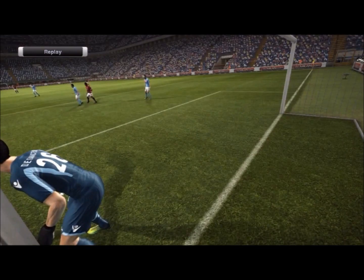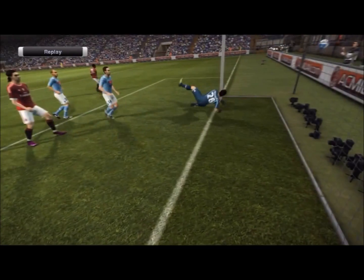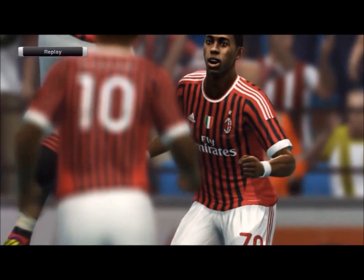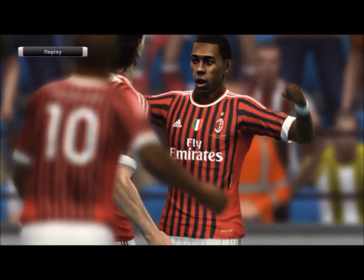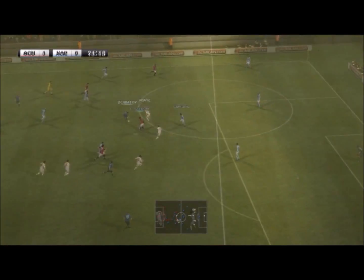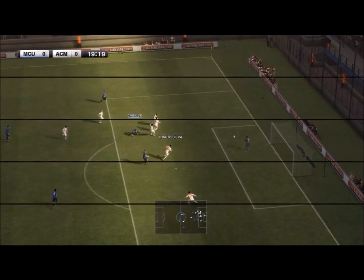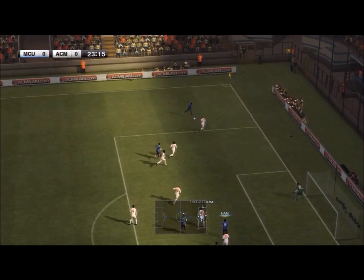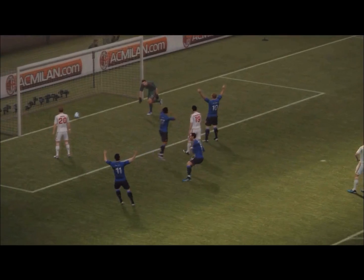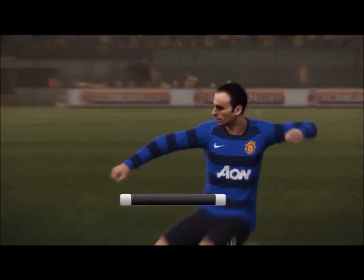The main feature for me this year is the ability to choose a player to make a run. It's my favorite feature — by pressing R3 and pointing it in the direction of the player you want to make a run, he runs and you can press triangle to give him the ball. It's the best feature in my opinion, and you can give him that through ball, which is amazing.